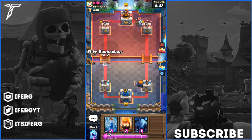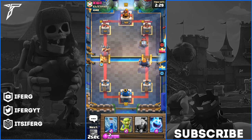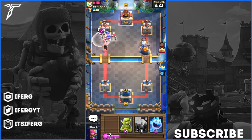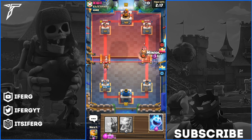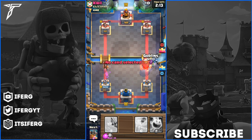We're going to fake push the right lane and then drop a whole pile of troops on that left lane and see what we can actually do. That Sparky is going to shoot - then I'm going to drop an Ice Spirit. But I just got the glitch! What's that glitch called where you can't drop cards? That was quite unseen - I couldn't drop cards there for a sec. It's happened to me again.